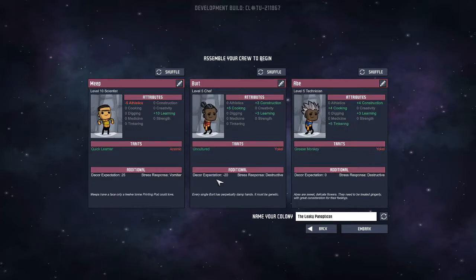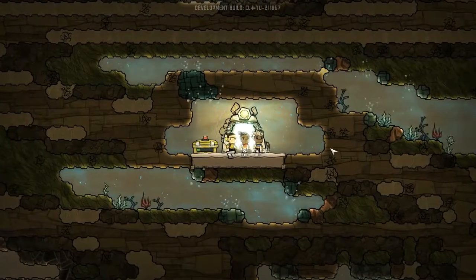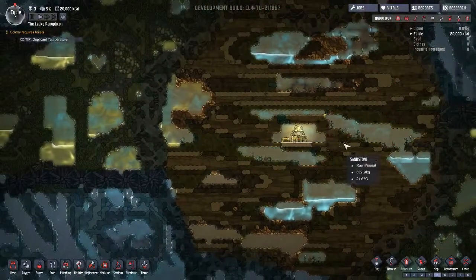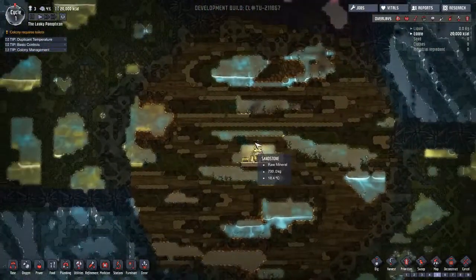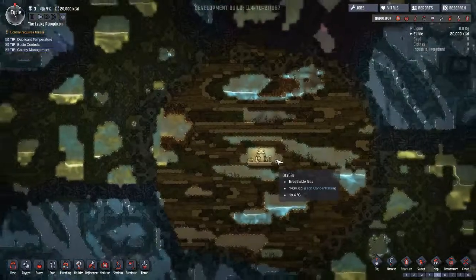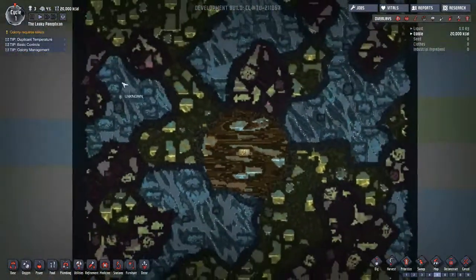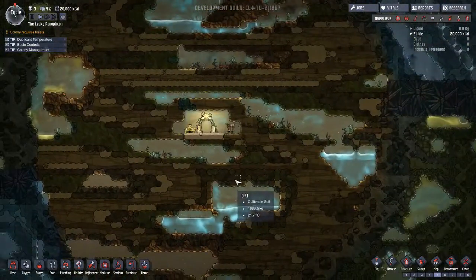So we're going to be using that. We're not going to care about what our dupes are like because we are not really going to be taking care of them. With debug mode, I already have it enabled. You have to enable it every time that you enter the game. You can see the whole map, you can move around.